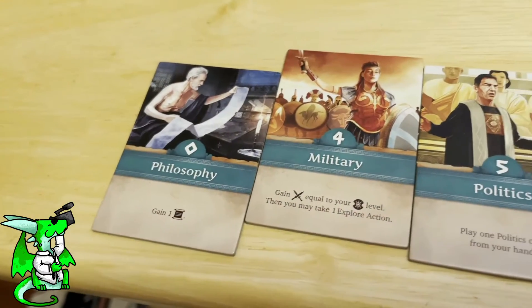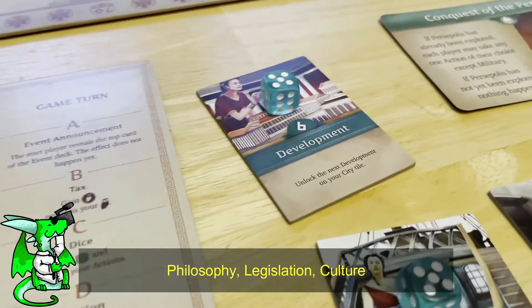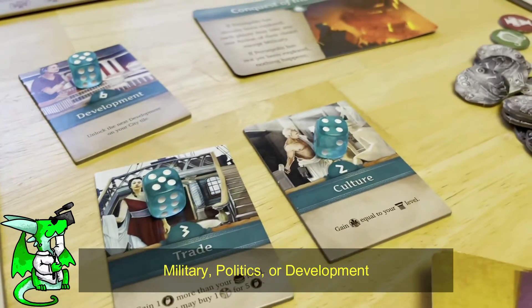On your turn, you must take 2 of the following 7 actions: Philosophy, Legislation, Culture, Trade, Military, Politics, or Development.